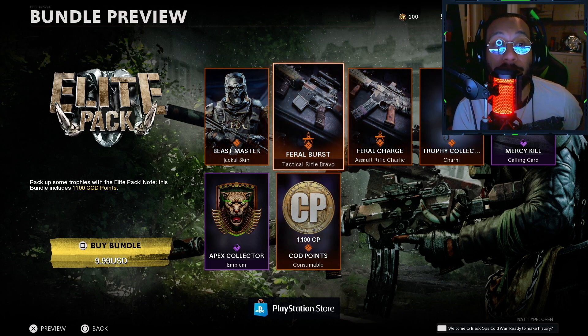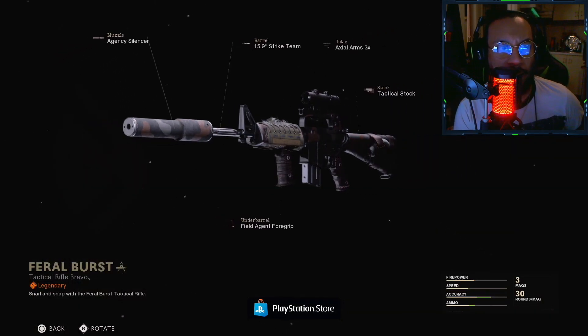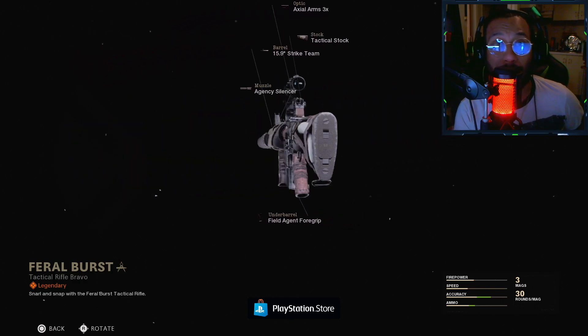We also get 'Feral Burst' — this is for the Tac Rifle Bravo, which is the M16. I'll give you guys a full 360 here — M16 blueprint. Nice-looking blueprint, pretty cool.